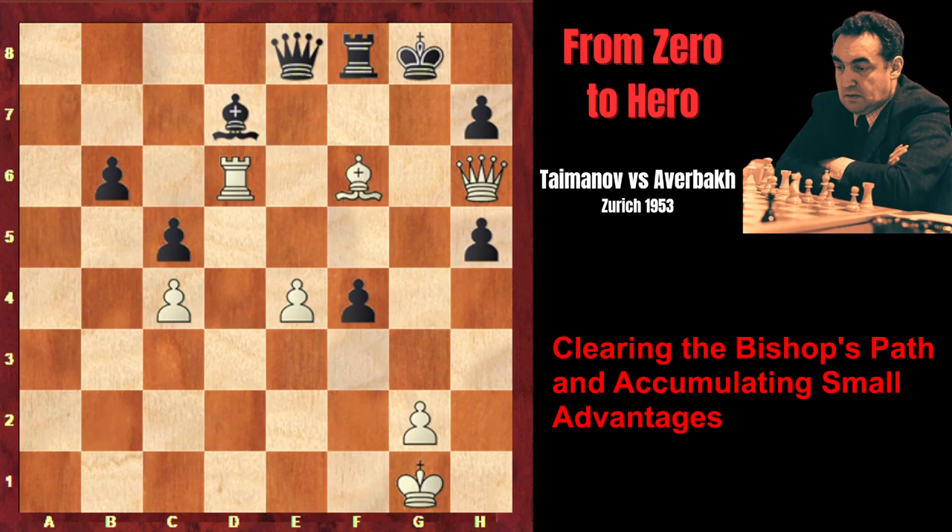Queen e8, and Bishop takes f6 - we can observe the triumph of this bishop. Now it has become a deadly bishop. Rook f7, because of course White was threatening checkmate in one move. Rook f7, but Rook d5, creating a simple, deadly threat: Rook g5 check, followed by checkmate. There is no defense against this threat. That's why, in this position, after Rook d5, Averbach resigned. I recommend watching another great game of this tournament, in which the world champion Max Euwe carried out a phenomenal counterattack.